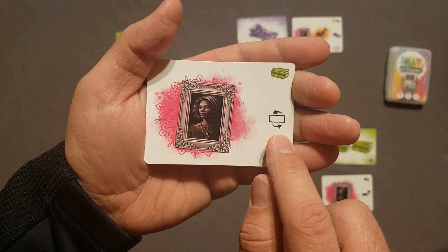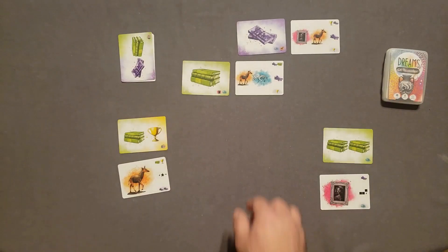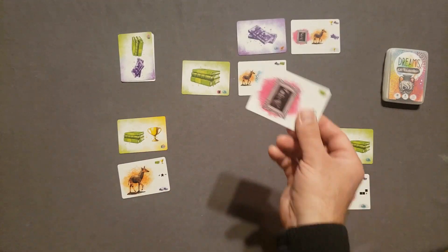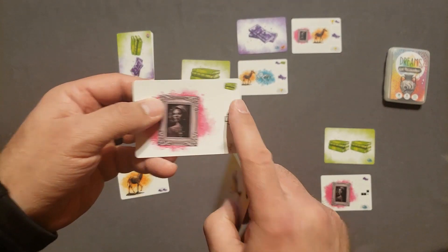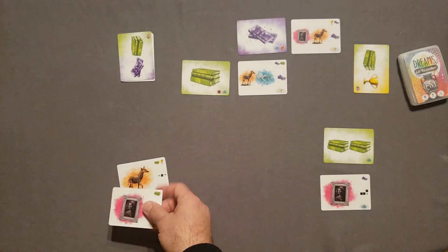If it's an artifact card, you've got to pay for it with resources. If it's a resource card, you just add it to your storehouse. Then you're going to draw one card from the deck and add it to the Histories, choosing which side you want the card to be on.